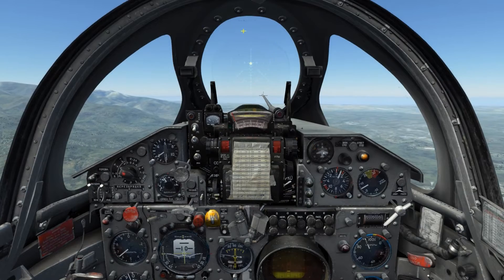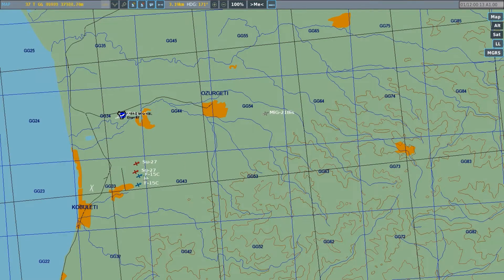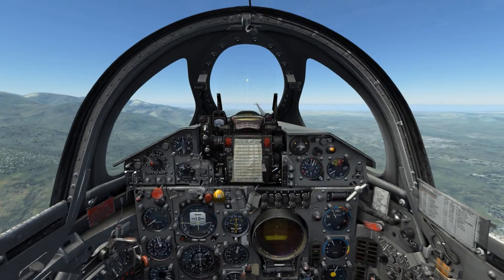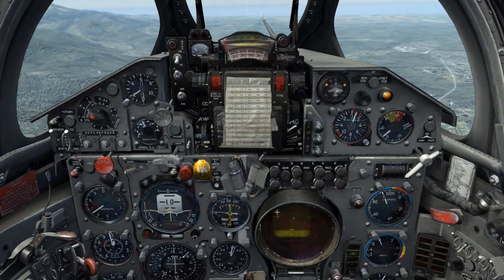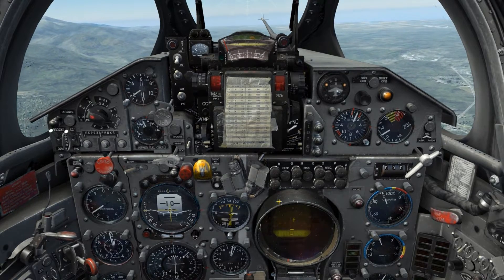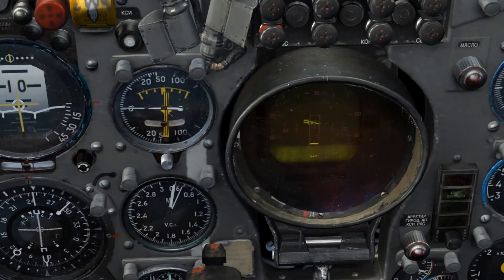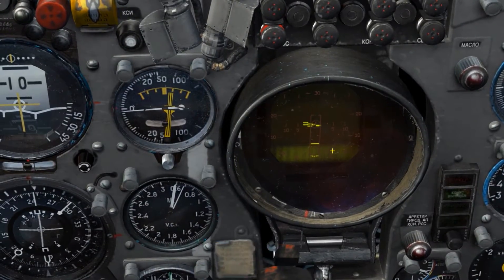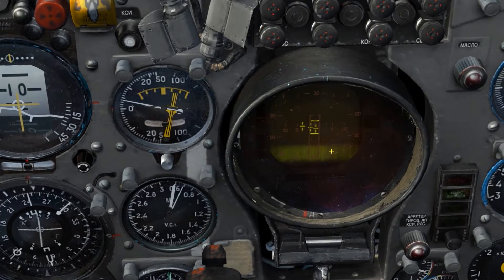As we have seen, contacts are displayed as a dash with altitude displayed as a vertical line extending from the dash. Here we are able to see we have two friendlies and two enemies, all displayed as a dash with their altitude shown as the vertical line extending from the dash. In order to determine friendly from hostile we have an IFF function on the countermeasure panel. When activated, hostiles are drawn as a single dash with friendlies drawn as a stacked dash.